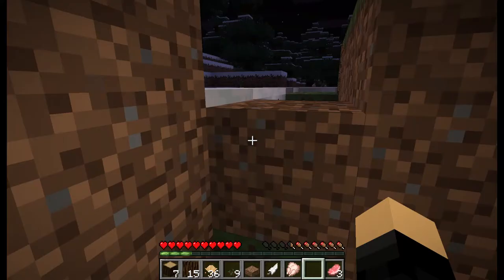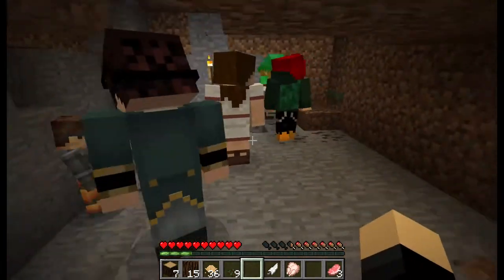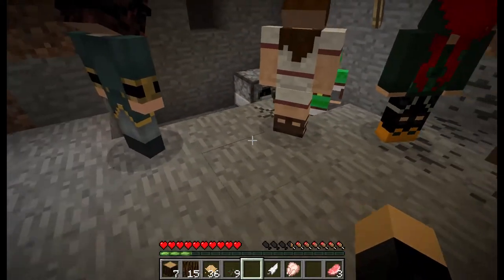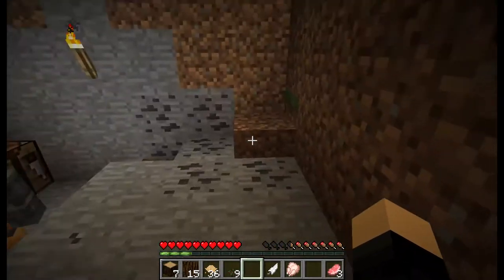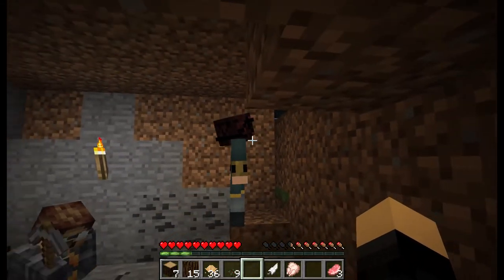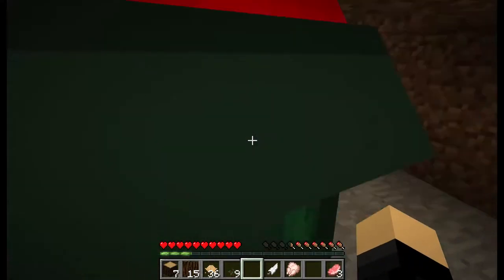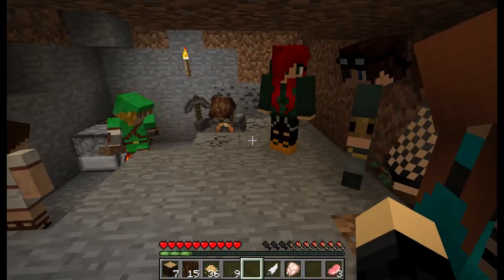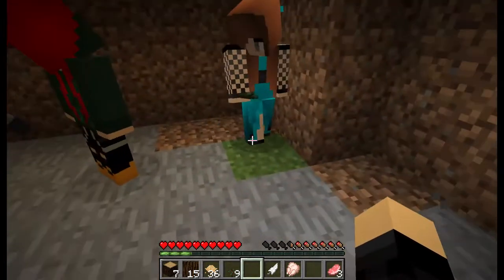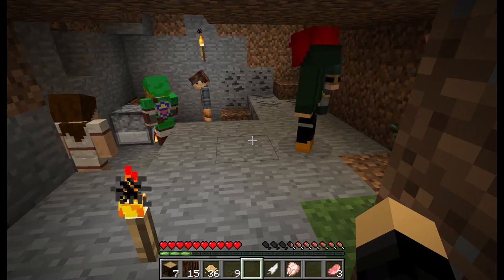Here come the wolves — they may be a big problem. We've got it slabbed and we've got torches, so at least we can keep it fully secured for the night. They can get through a one-high gap but they cannot get through a half-high — that's why I slabbed it. We can't afford friendly fire incidents because of limited food and health.